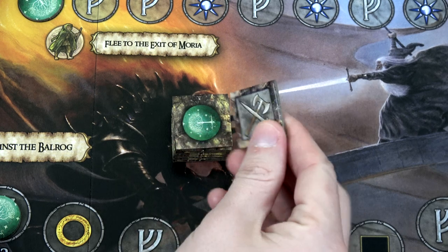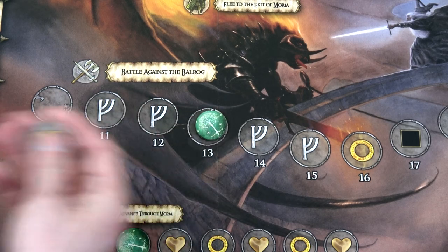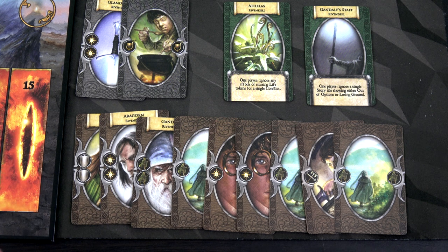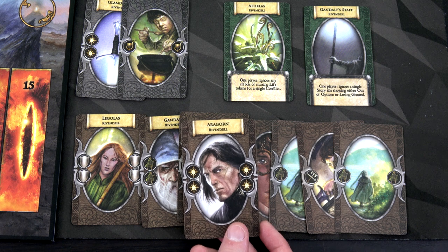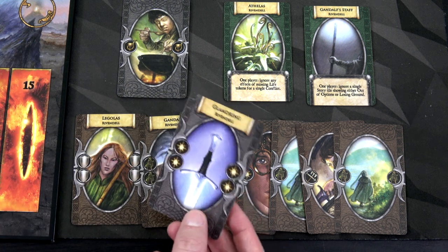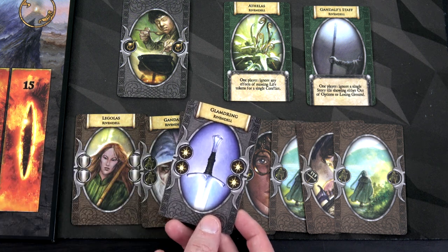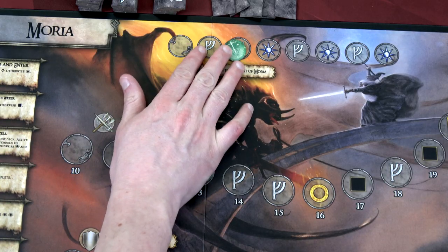Let's move to Sam's turn. We flip a tile and get a battle — moving up one on the battle track, giving us another ring life token. Sam's hand is all brown cards, which isn't great. We'll play Aragorn, who has two wild symbols, and then Glamdring, giving us four wilds total. With these cards I have to use both wilds for the same symbol type — I'm going to move up two on the traveling track for two runes, then two up the main battle track for two more runes. We only need one more rune to call on Gandalf.